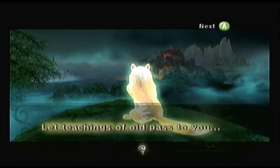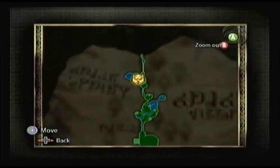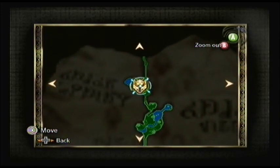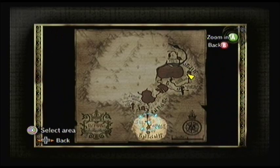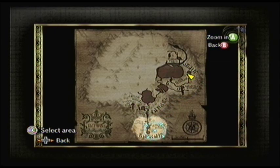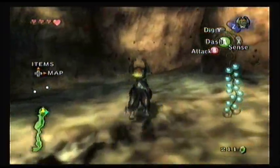"Let teachings of old pass to you. Take sword in hand and find me." Once you've used the Howling Stone to howl, what's going to happen is you'll come out of the area and he will show you a place on the map where the wolf is. As human Link, you have to go find that wolf — that's where you'll learn the technique. We're going to have to learn it later, but each time you see a Howling Stone, you should howl because you can only do it as a wolf.